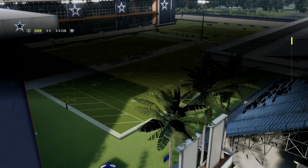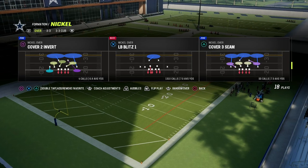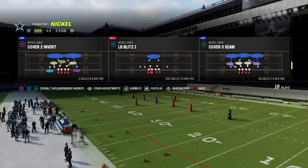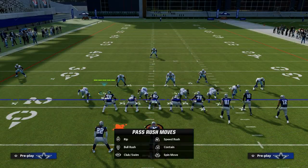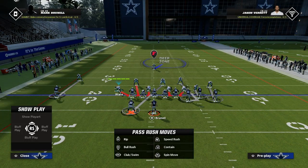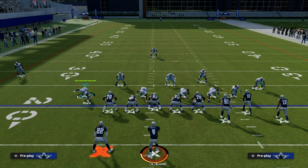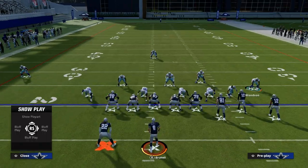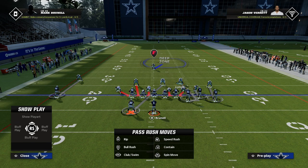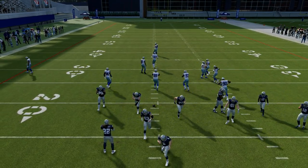You could also run Cover 3 Sky as well. You're going to come out in LB Blitz 1 or Cover 3 Seam — either way. If you want to play man, come out in Cover 1 LB Blitz. If you want to play zone, come out in Cover 3. Now you'll notice something really important — this guy is the safety down here. I'm going to flip my play and I want you to watch where John Lynch goes.